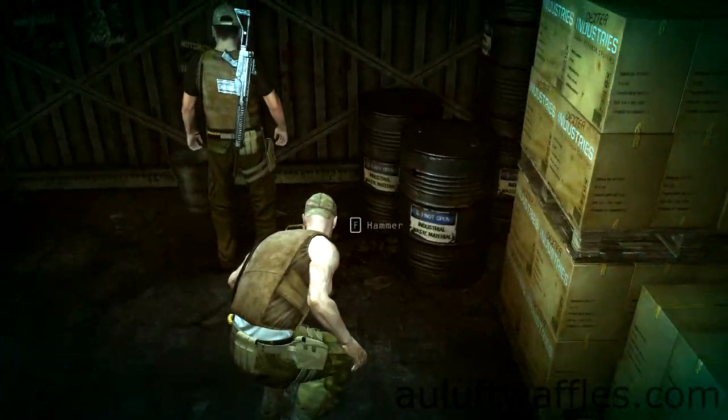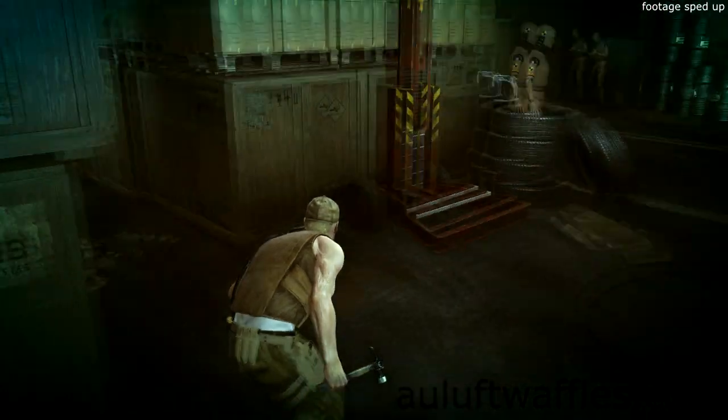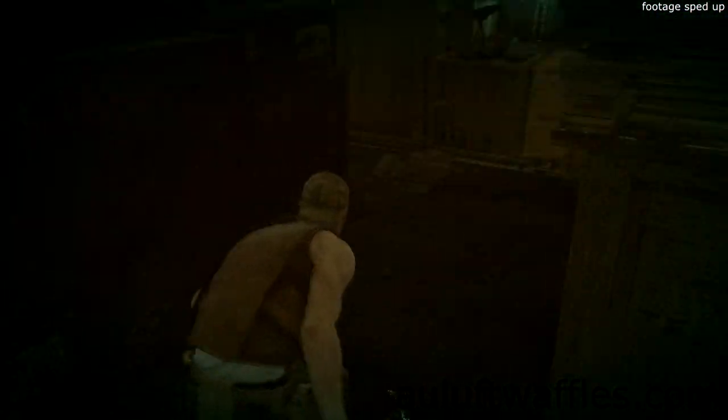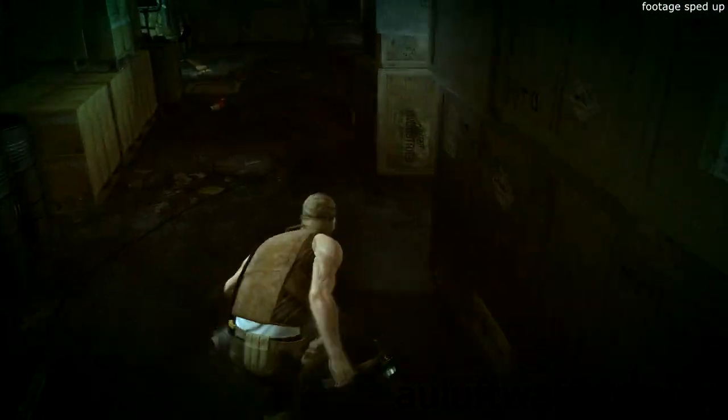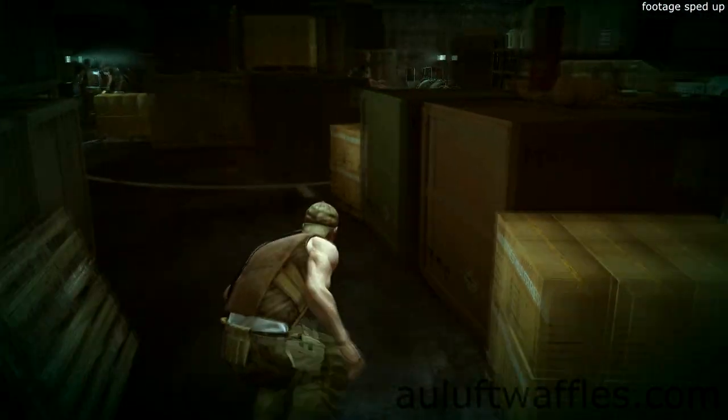Sneak up on the guard you distracted earlier and pick up the hammer you threw at the barrel. Go back between the crates and towards the Patriot's bus. When you get to it, turn left and go behind the row of crates. Drop the hammer near the second crate you walked past.